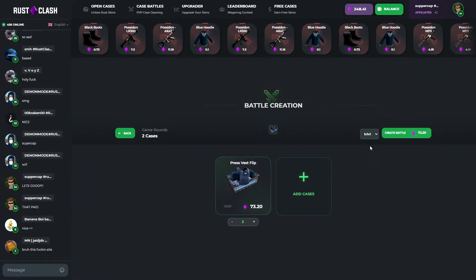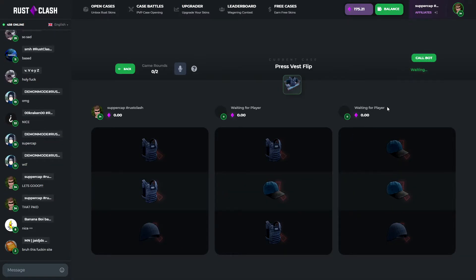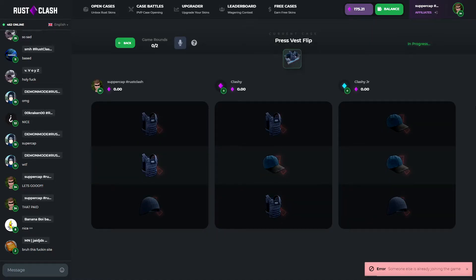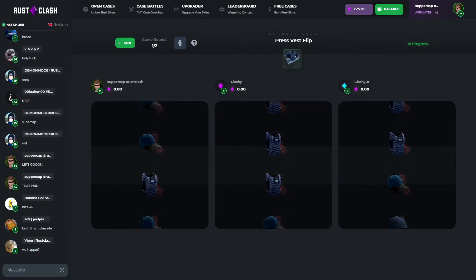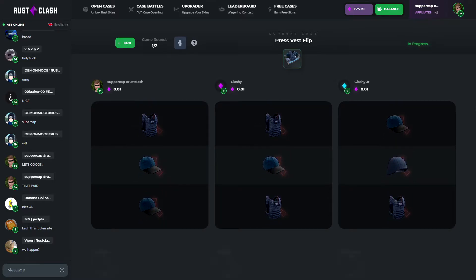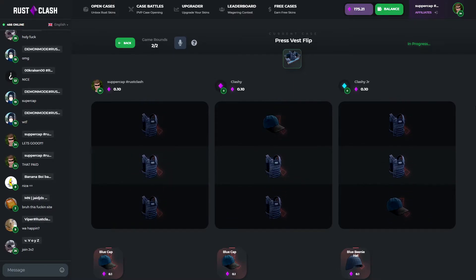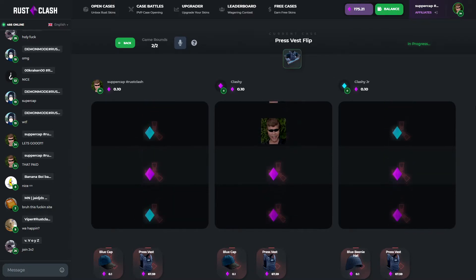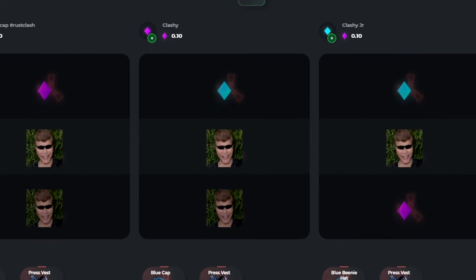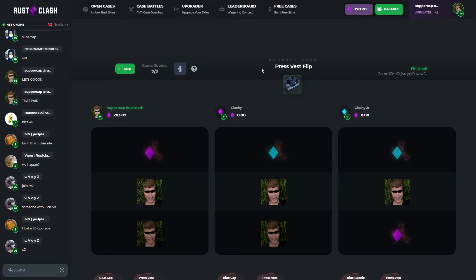Let's try two press fast flips 1v1v1 — this is so risky, I'm gonna call the bots too. Come on. Okay, none of us pulled one — can we pull one here though? Come on, please win this, this will be a good payout if we win. Nice, nice! How much is that? Let's go — 378 now!